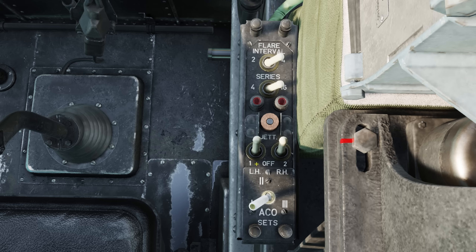We can select or turn off either the left or right countermeasure pods with the switches beneath that. At the bottom of the panel we've got the ACO sets selector — this picks which set of countermeasures we want to use. So for example, if we loaded 64 chaff and 128 flares, selecting set 1 would give us chaff, whilst selecting sets 2 or 3 will allow us to drop flares, as explained before.